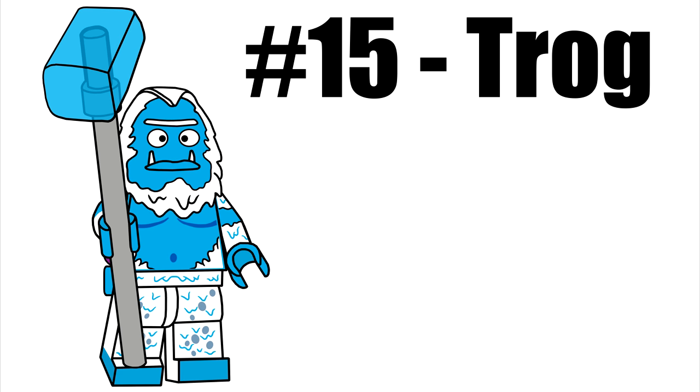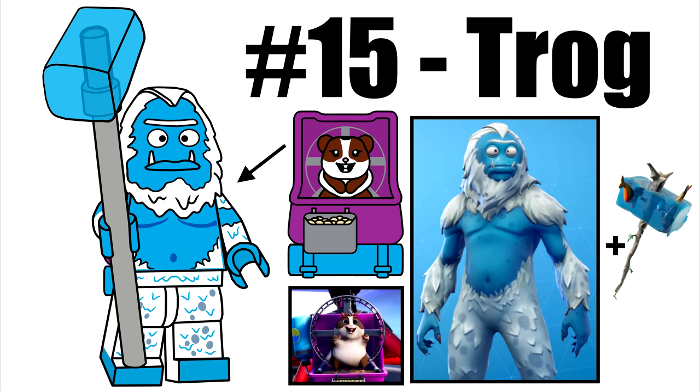Trog is our next Season 7 battle pass skin, using another new headpiece, a new piece for the top of his Abominable Axe, and a reuse of the pet holder with new printing. This is for Hamiras the hamster, who uses the existing hamster piece.